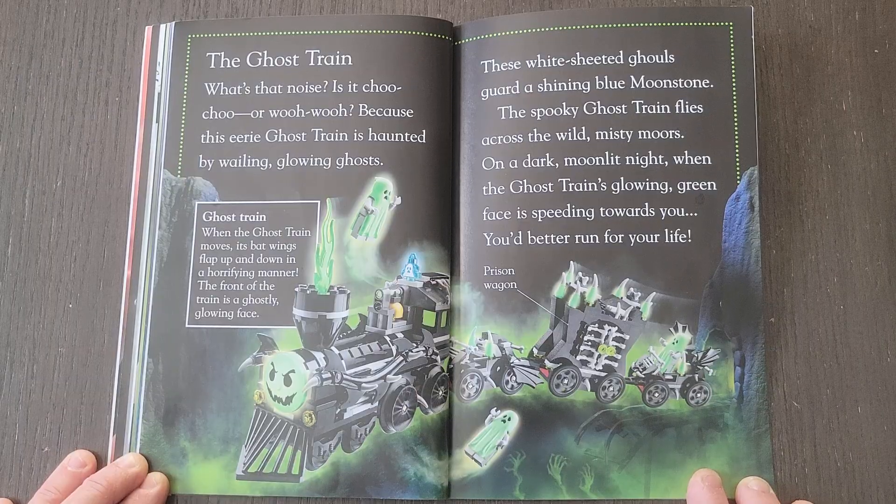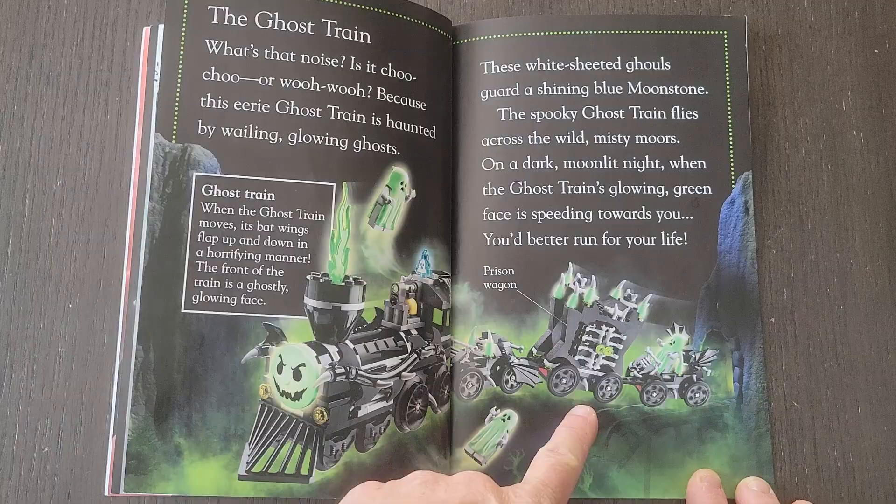Ghost Train. When the ghost train moves, its bat wings flap up and down in a horrifying manner. The front of the train is a ghostly glowing face.